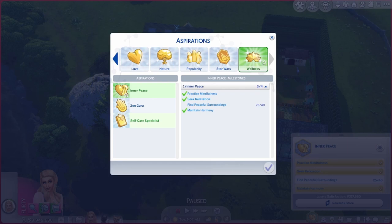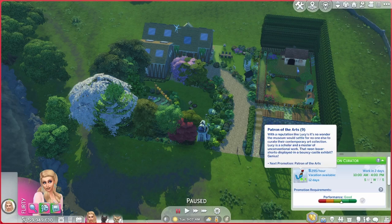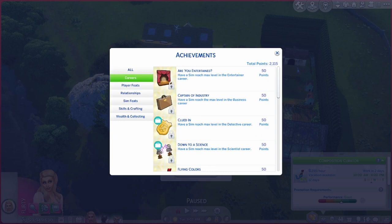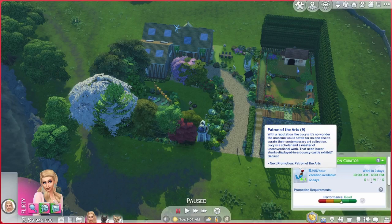The different types of gameplay I've been working on are aspirations — I've completed most of them. I'm working on the wellness aspiration at the moment, and we'll eventually go to Star Wars, though it's one of my least favourite packs. I've been doing all the careers. One of the achievements is to reach level 10 in the art career, and she is on level 9, so that's what she's working on at the moment.